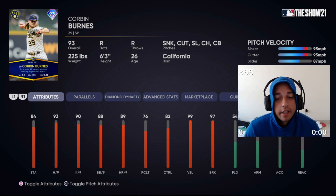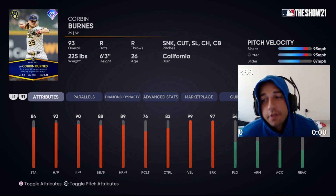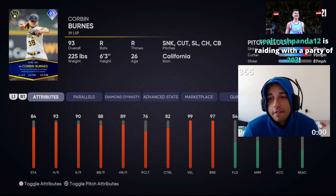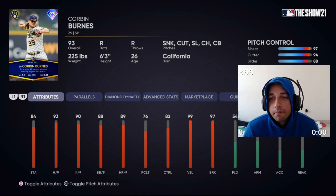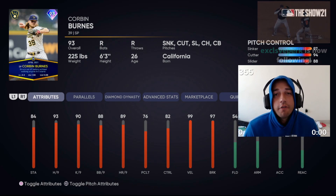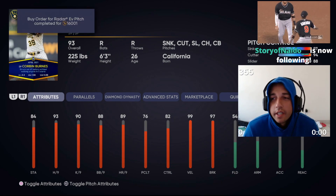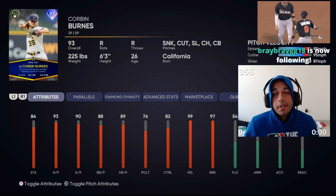He has 99 velocity and 99 break — just absolutely great attributes. He throws gas with the sinker and cutter, and has a slider, changeup, and curveball. Everything he throws is really hard; the curveball is kind of slow but it's pretty hard for a curveball. Pitch speeds: sinker 95, cutter 95, slider 87, changeup 88, curveball 81. Pitch control: sinker 97, cutter 94, slider 88 — those first three are great. Changeup and curveball not so much at 66 and 68. Pitch break: 84 sinker, 95 cutter, 97 slider, 78 changeup, 93 curveball — good break on that curveball too.